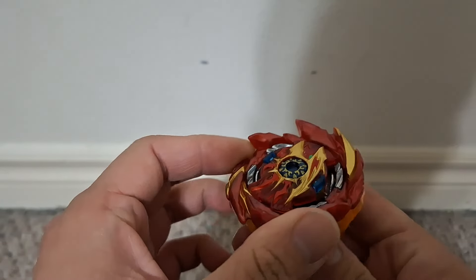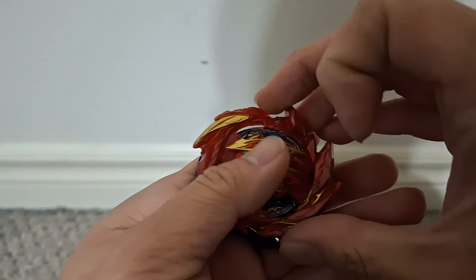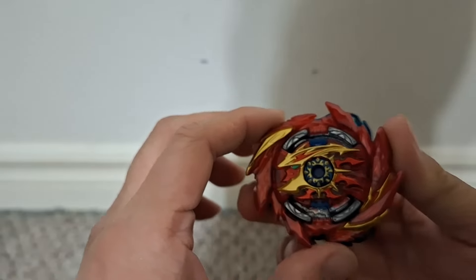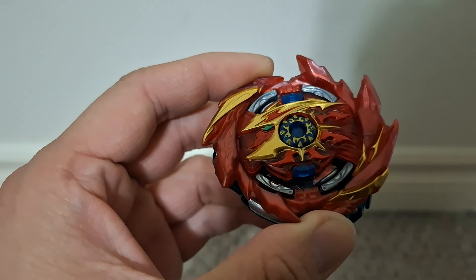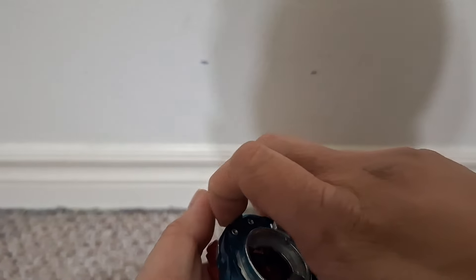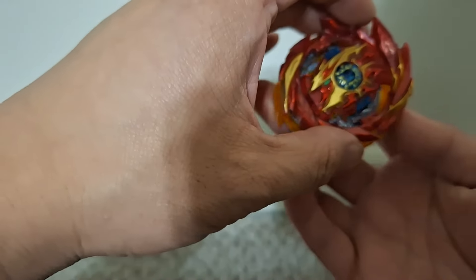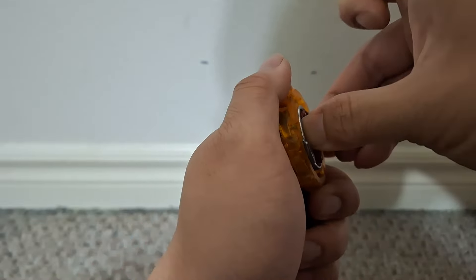What's really cool is I can actually take Super Hyperion and switch parts with Fafnir. I can switch the top two layers. I think the only other Bey I have which could do that was — I'm going to check — Variant Lucifer. I think that's what it's called. Yeah, Variant Lucifer.